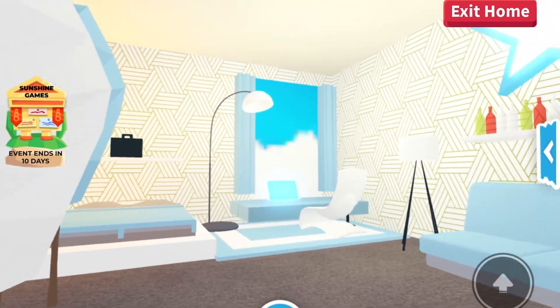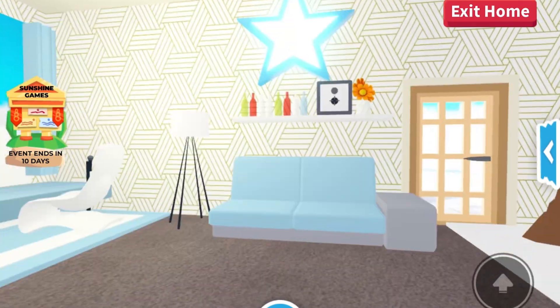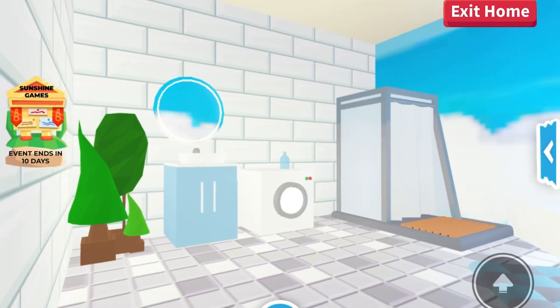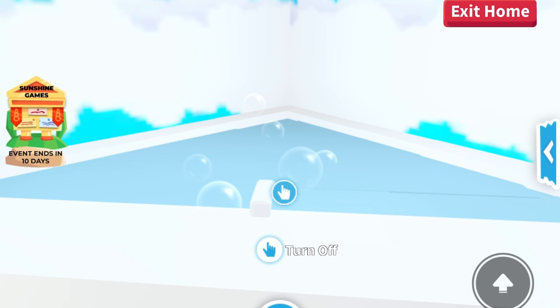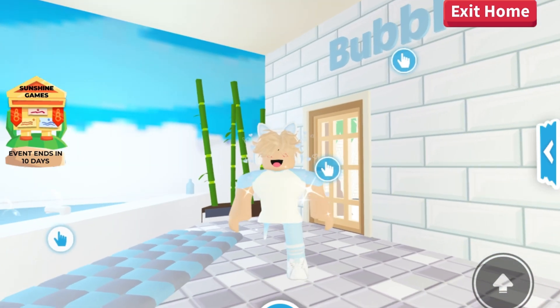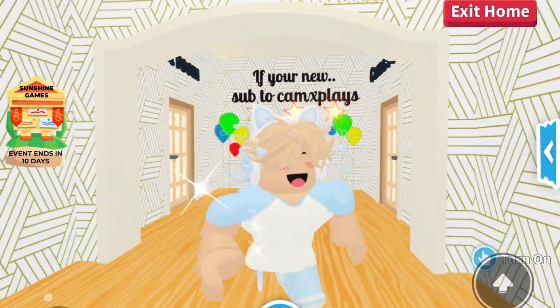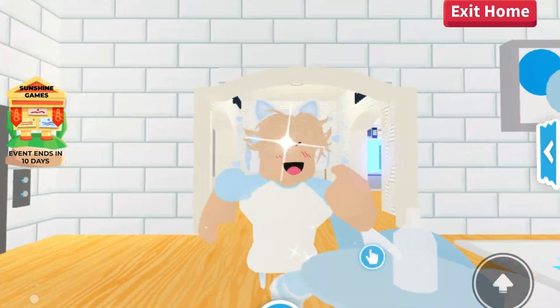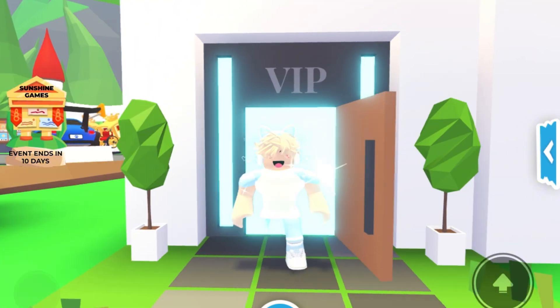Then we've got the blue room — obviously I was still obsessed with blue back in the day. There's also a nice bathroom with a custom-made bath built from bricks and barriers. Shout out to Lucas for making that — it's absolutely incredible. That was my first house of the video. The level of detail and style is lower compared to what comes later, but hopefully you liked it.